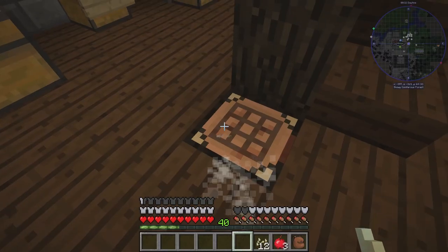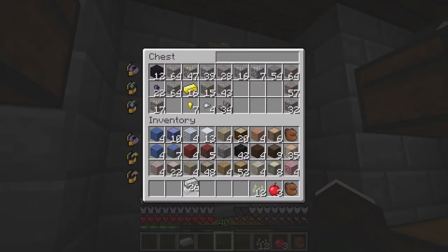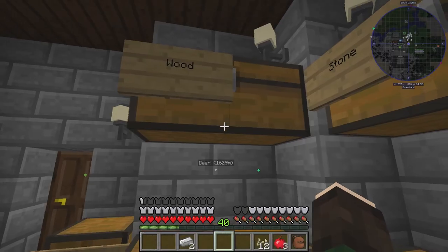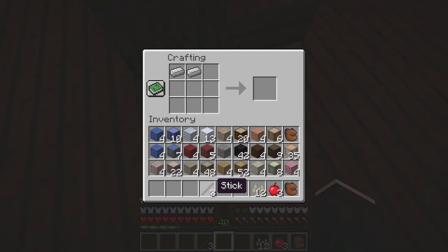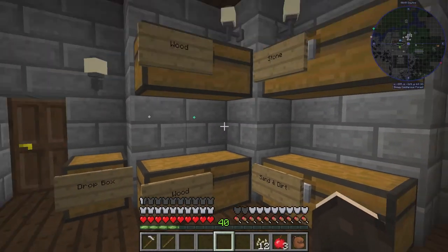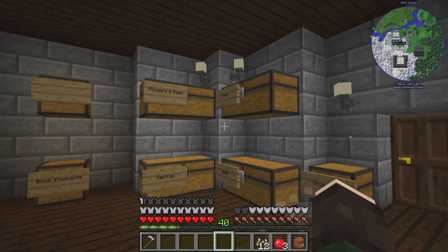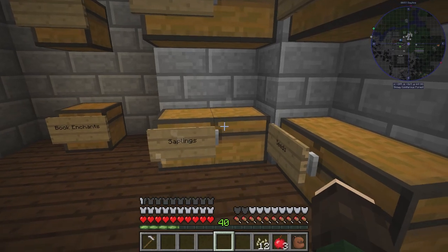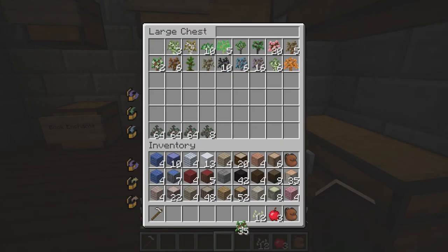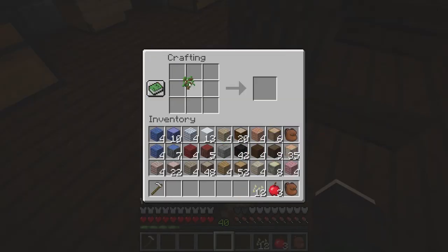I think we should also turn these pumpkins into seeds and then go plant those. In order to do that we need to make a hoe — I think it's like two of those. Yes — perfection, we've got one! Let's put that stick back. Now we're going to have our lovely pumpkins, and in order to make saplings you need an oak sapling and then you put it like that and add apples.